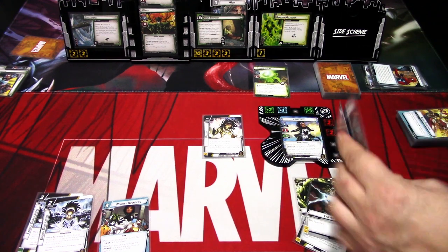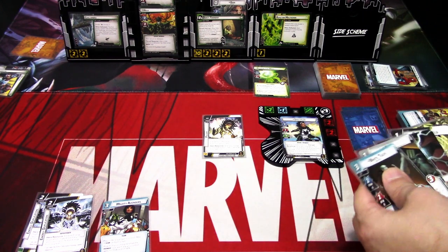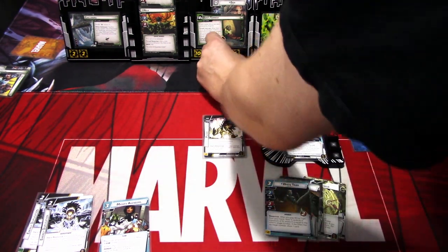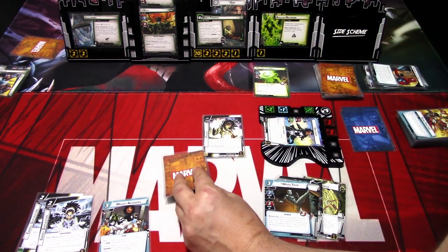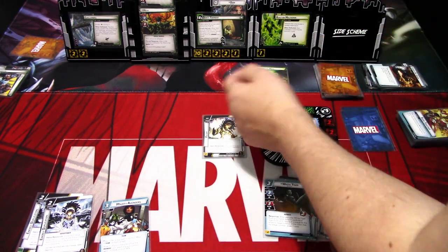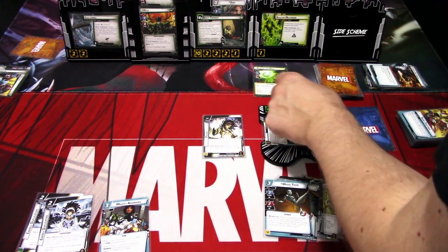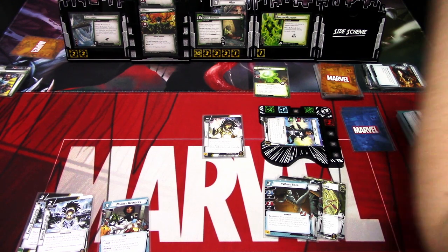I'll draw back up to five. White Tiger and Blade — well, you are late. We are nearly lost here. We'll go to the villain phase. We add one threat. Hela attacks; I will defend. We take one plus one plus one — three damage. Well, we defend it all, we take no damage. Radioactive Man hits us for one — we take one damage to each character we control.